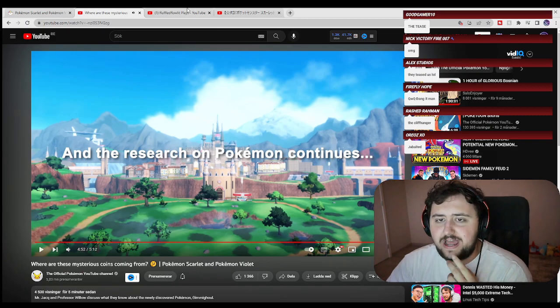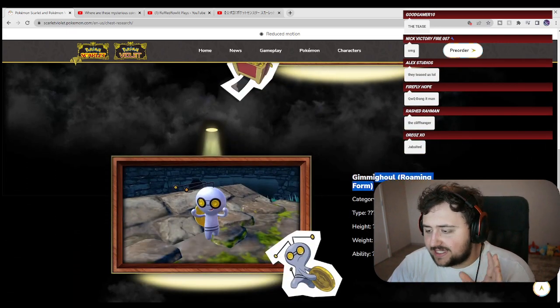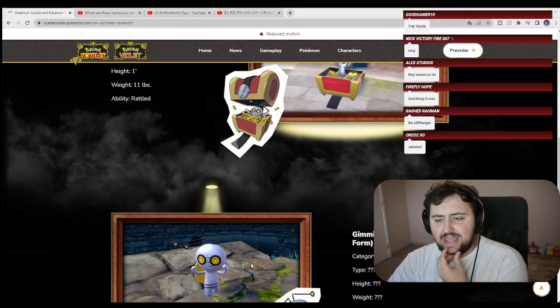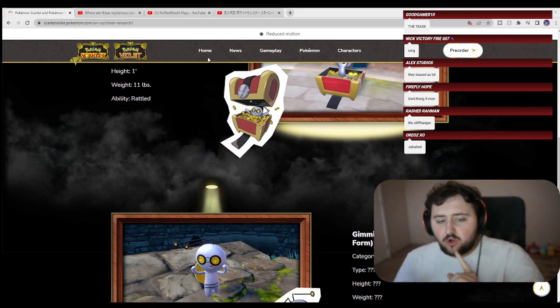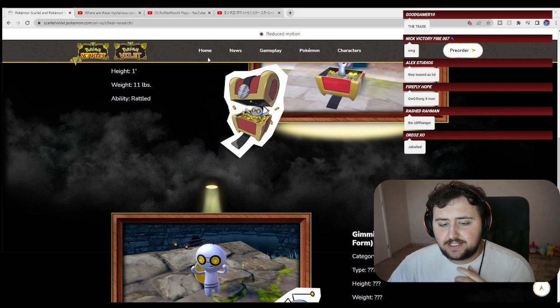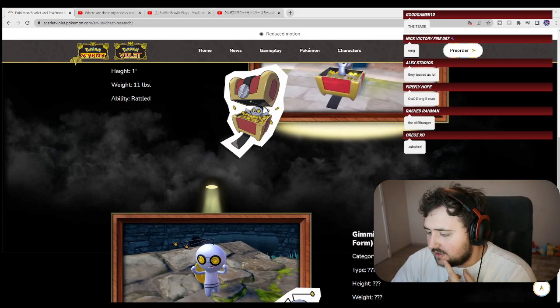Well, there you go. So basically, what we know now — this pretty much confirms it, ladies and gentlemen — Gimmighoul is just a singular Pokemon. It's the same Pokemon, just two different forms: the chest form and the roaming form. And there is an evolution once you get a thousand coins. If you get a coin from a singular roaming Gimmighoul, it gives you one coin. The chest form gives you between 30 to 50 coins instead. According to the leaks — that's what we understand. It's kind of like Melmetal a bit.